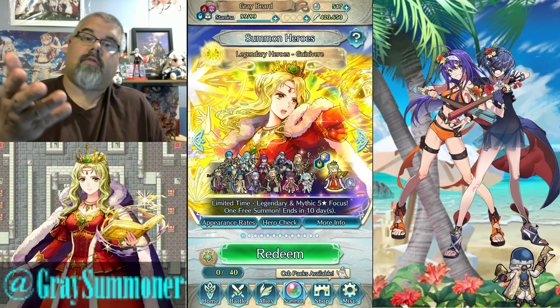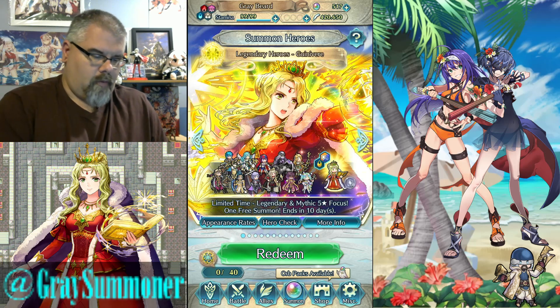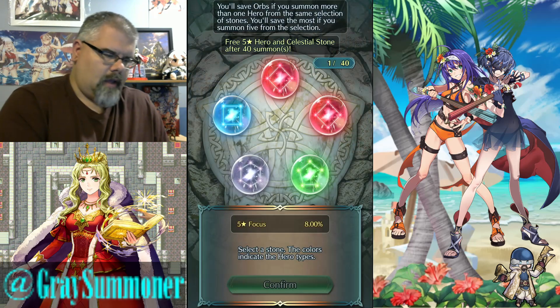We'll go ahead and do this one first, and we'll also make this a group summon, so if you feel you have five orbs you don't mind wasting or a free pull of your own you'd like to pull with me, feel free. I'm going to select this Redeem. Hopefully I get a colorless. Okay, I did.